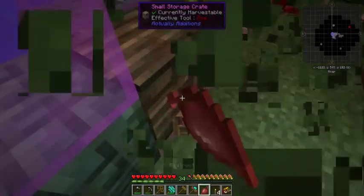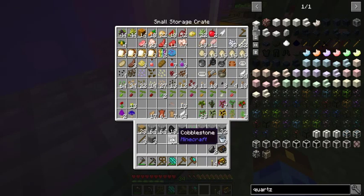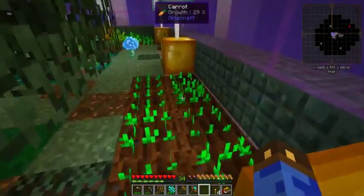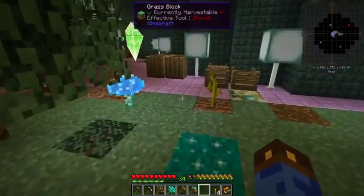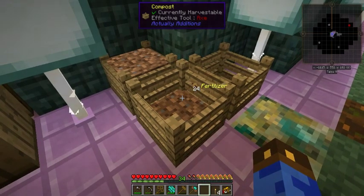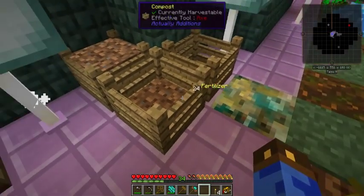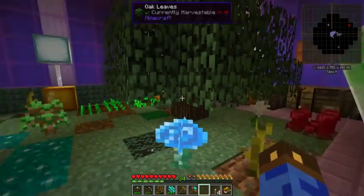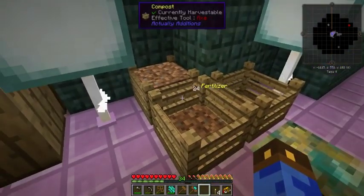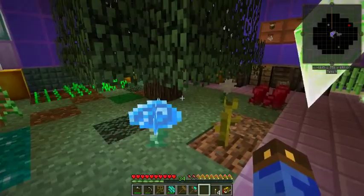It really kind of frustrates me that beetroots cannot be composted. I primarily wind up using them for veggie bait, and I use the seeds for compost. Yes, back to Actually Additions — once you've got enough iron to make a knife, I really recommend making that along with these compost bins, because then you can turn seeds and all the other extra stuff into compost, into fertilizer, and use that as a bone meal replacement.